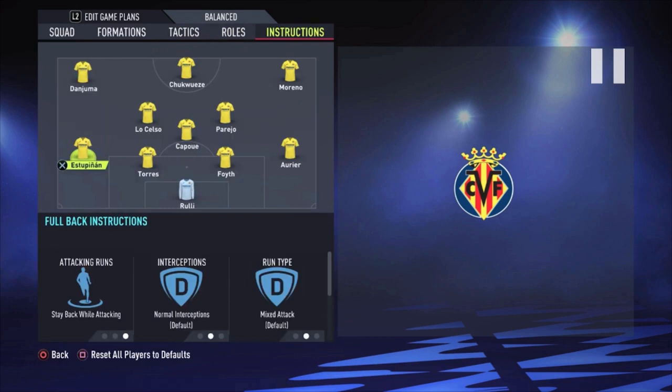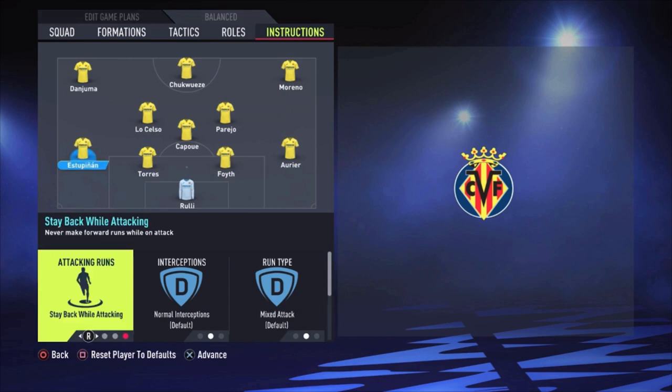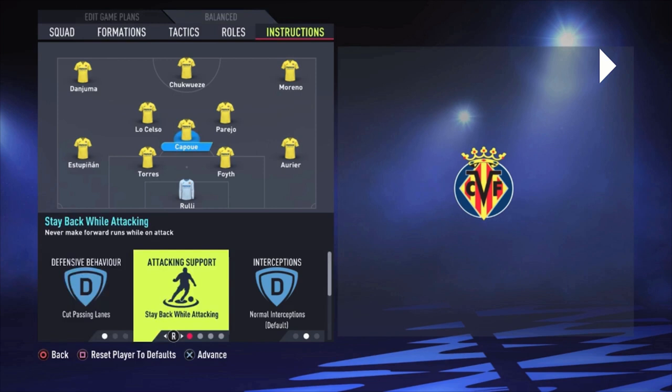Now the player instructions. Stay back while attacking for Aoye. The centre-backs are default, and stay back while attacking for the left defender. For the central defensive midfielder: cut passing lanes, stay back while attacking, and cover center. For Parejo, the only thing I change is stay on the edge of the box for the cross. For Lo Celso: get forward and stay on the edge of the box for the cross.